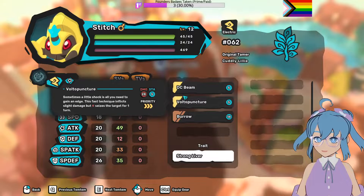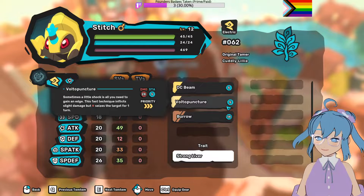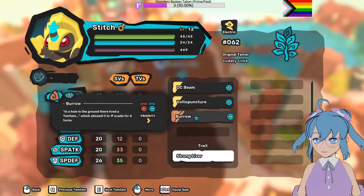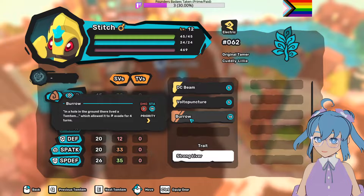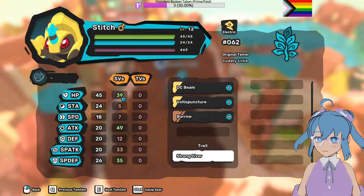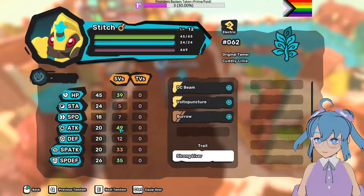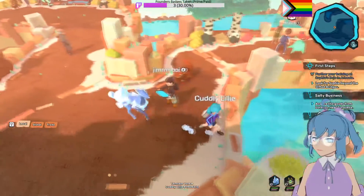And then there's a ground move — a hole in the ground — and you get evasion for four turns. Nice. Stats — how are stats? SVs are their innate values, and TVs are the training values. Pretty good in special defense. Not sure what the max is. HP — very nice. And heals from poison.